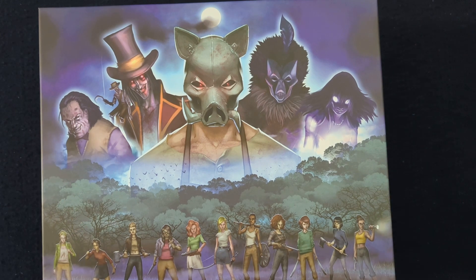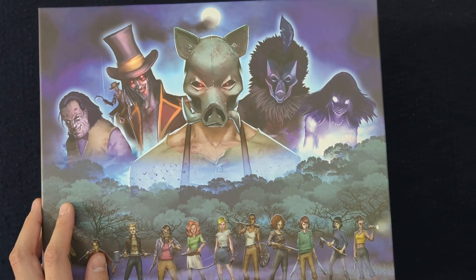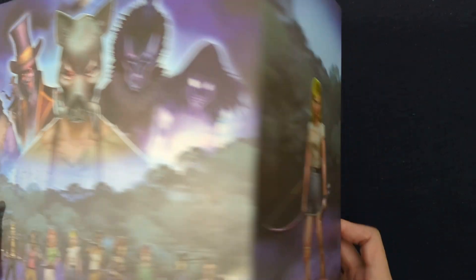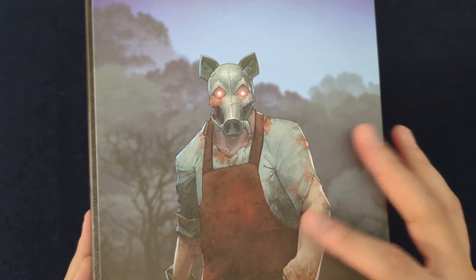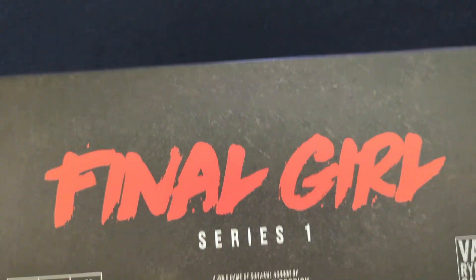To get us started, we have the Series 1 storage box here. You can see this kind of beautiful Series 1 with our 5 killers and our first set of Final Girls. On the side here, we have Lori, who's kind of our de facto mascot Final Girl from the first season. And then we have Hans on the other side, our favorite pig-faced killer. On the top here, you've got a little bit of blurb about the game — Final Girl Series 1.